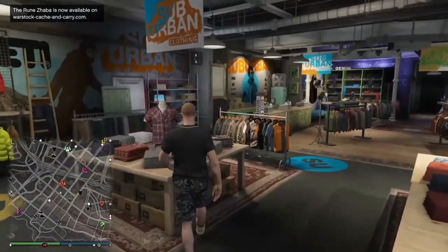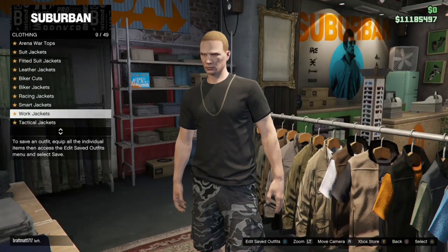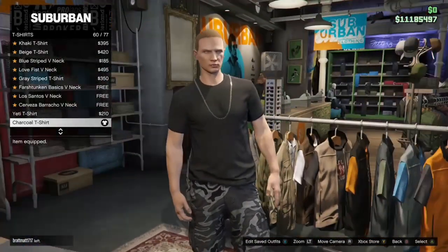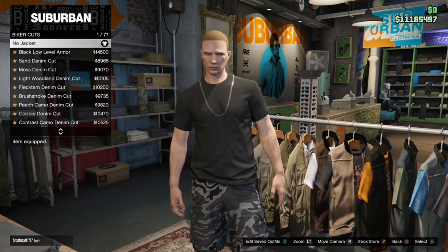Once you get to the clothing store, first go to the top section, go to t-shirts and buy the charcoal t-shirt. Once you've got that, back out, stay in the top section, go to biker cuts and purchase the charcoal patched denim cut.